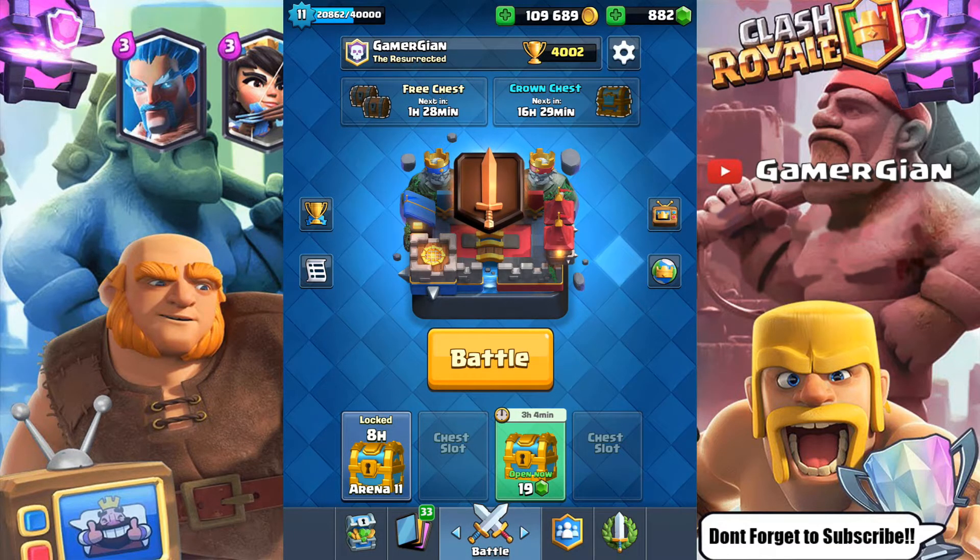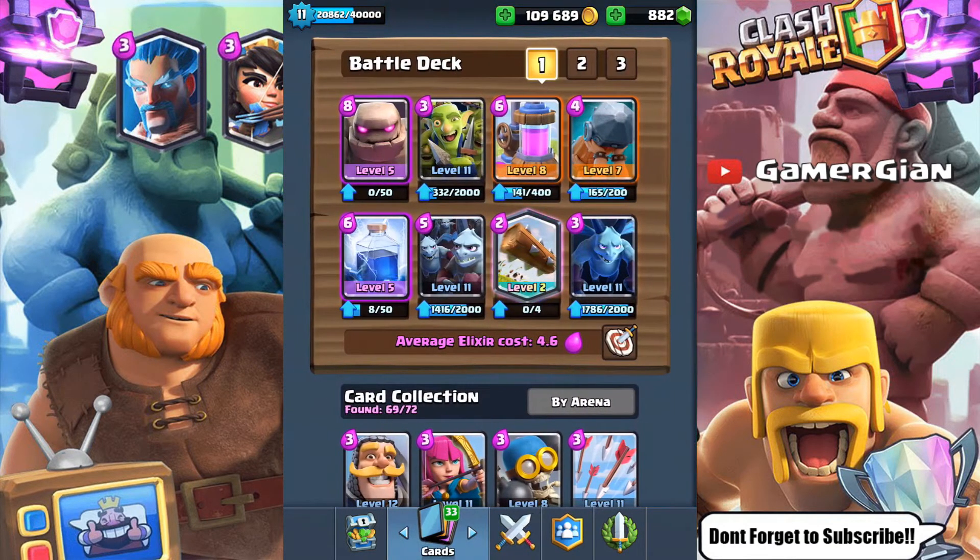What's up guys, GamerGian here playing Clash Royale. Today I want to show you a deck I've been using that I've been pretty successful with — it is a golem bait deck. We have the elixir pump because the deck is expensive at 4.6 average elixir, and we're going to use the goblin gang and the battle ram to draw out the log and zaps.